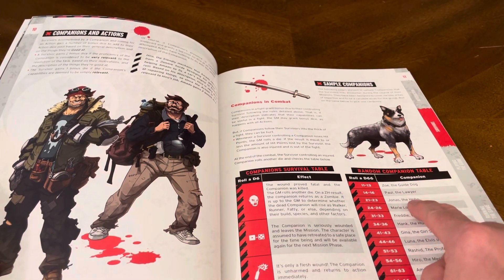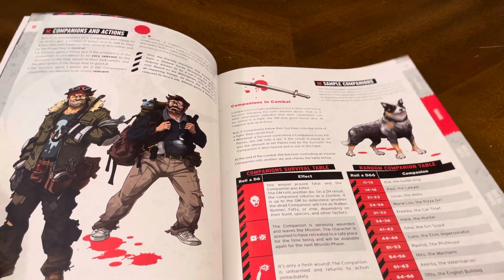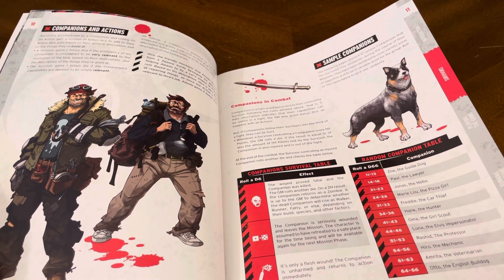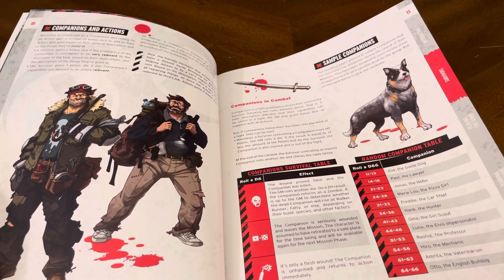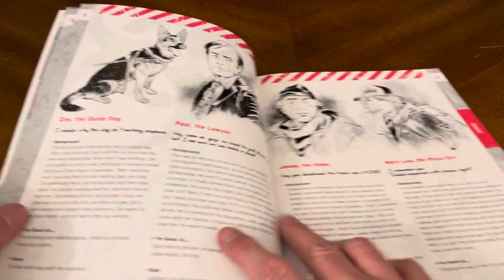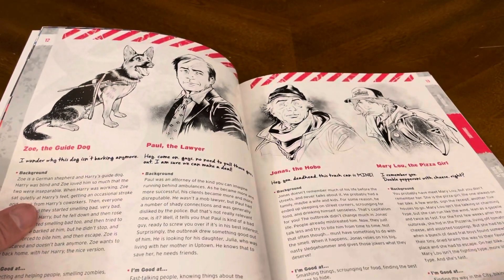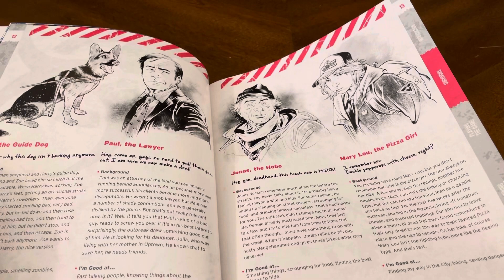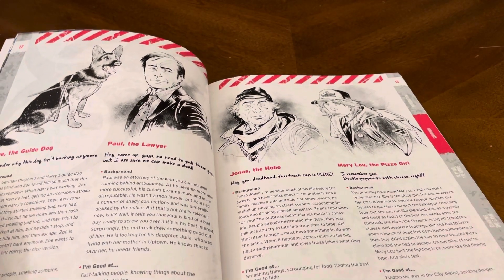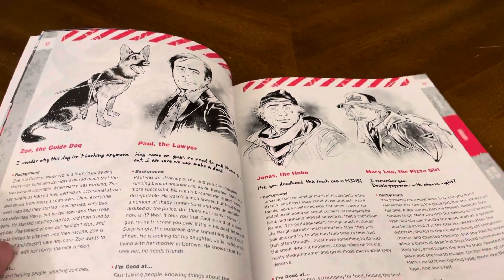Sample companions include: Zoe the guide dog, Paul the lawyer, Jonas the hobo, Mary Lou the pizza girl, Freddy the car thief, Hank the hunter, Gina the girl scout, Luna the Elvis impersonator, Rashid the professor, Hiro the mechanic, Amarita the veterinarian, and Otto the English bulldog. Jonas was also in the last unboxing that we did for survivors from the outbreak, so you can see that person's background information here.